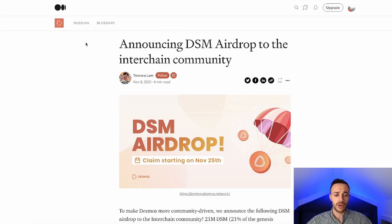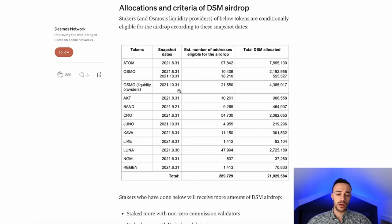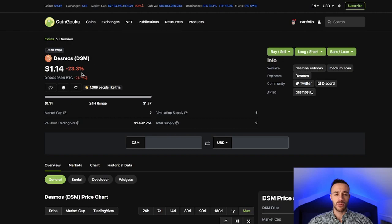We also have Desmos — decentralized social media on Cosmos. If you had staked your Luna before September 30th, before Columbus 5 went live, or were staking Atom, Osmo, Acash, Band, CRO, or Juno at the snapshot dates, you would have gotten this. Right now, the Desmos token is trading for $1.14, taking a bit of a hit today.